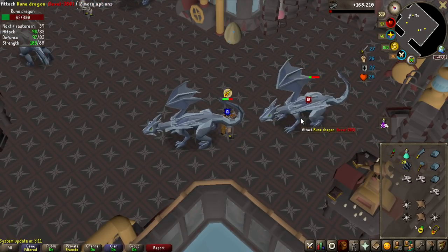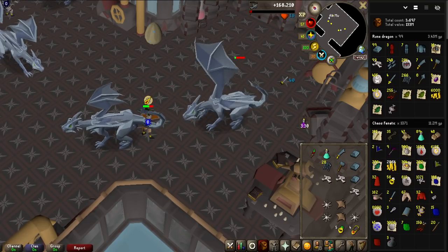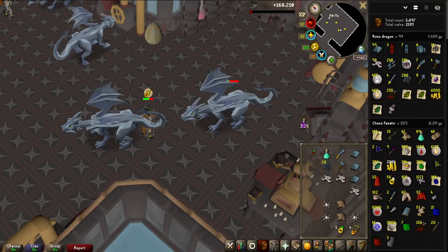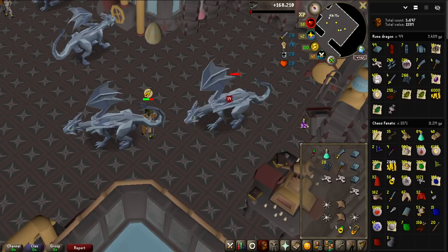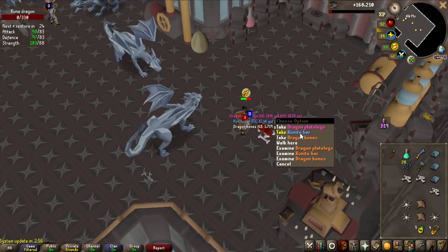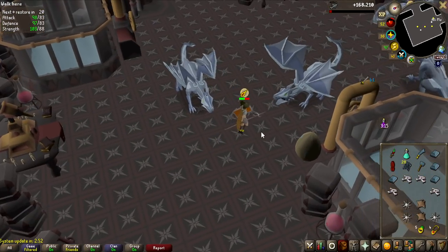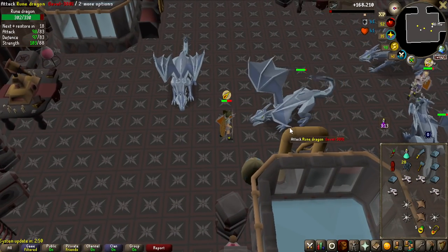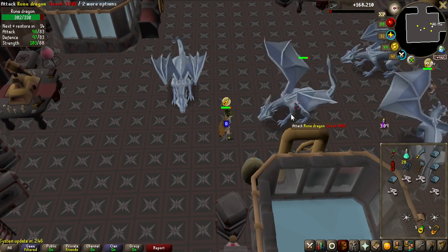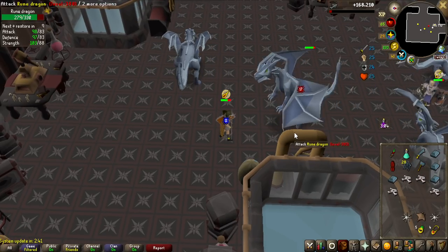This dragon right here is going to be kill number 100. You can see I have 99 now, and this is kill 100. This was a lot slower than I thought — it's taken me roughly 5 hours. Dragon Plate Legs as well, a pretty good drop for kill 100. That means I'm getting 20 kills an hour, so on drop rate the Dragon Limbs would be a 40-hour grind. But it is very relaxing, so it's not that bad, and I'm going to keep going for a while.